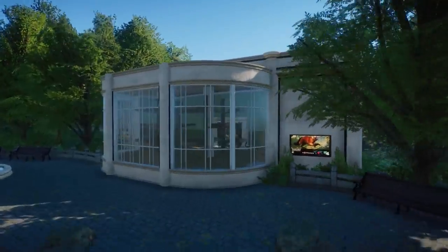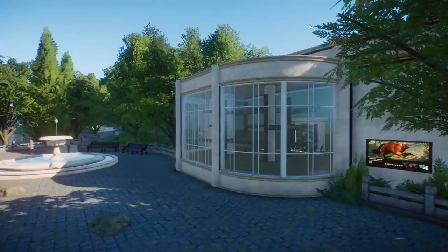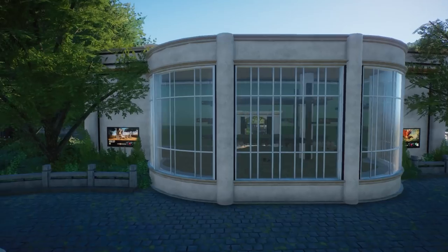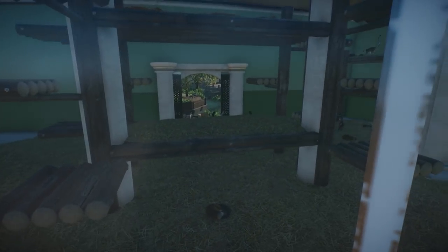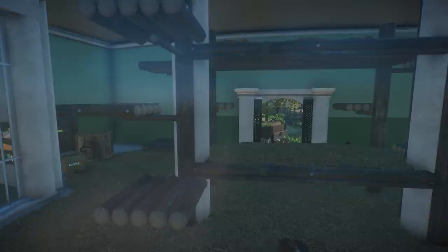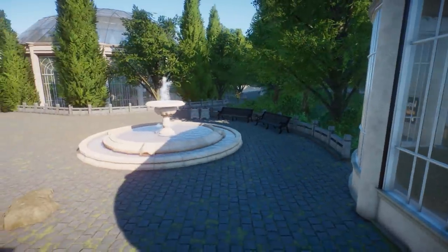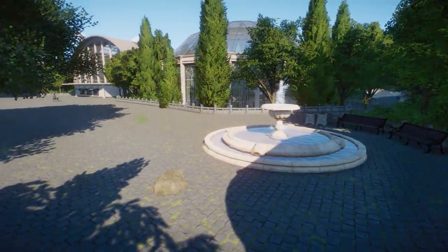This is the back side of the ringtail and red rough lemur habitats, built in the older city zoo style — that's the approach I'm going for here. There are some really cool climbing frames inside for these ring-tailed lemurs.